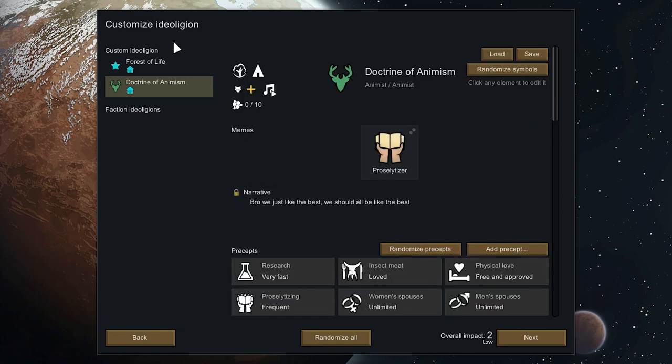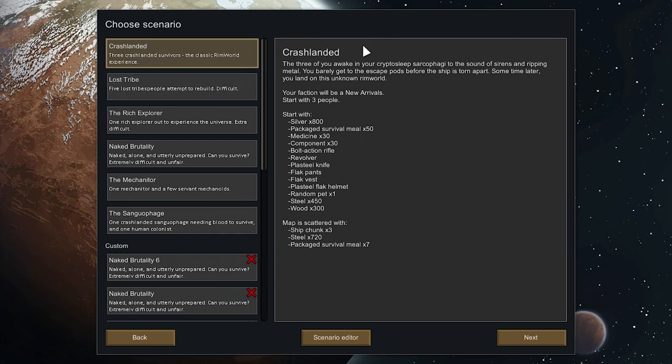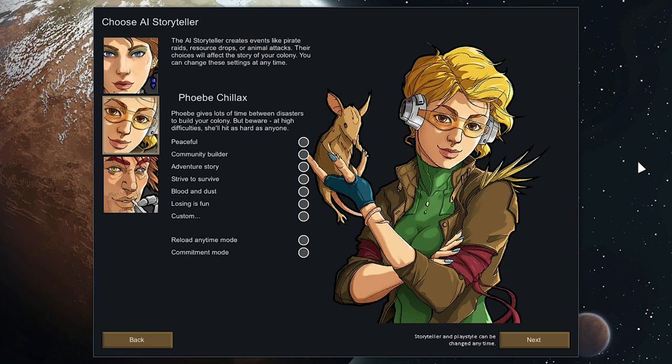Next I'm gonna hit new colony and I'll get to pick a starting scenario. Scenarios dictate how many colonists I can start with and what they start with — not just their clothes and weapons, but any materials or pre-built objects and machines. I choose a scenario I custom made for myself that leaves me with six colonists that have nothing at all, not even clothes.